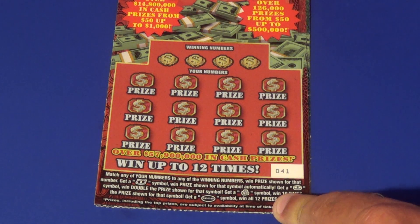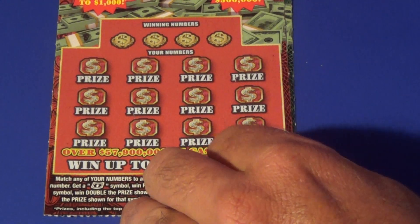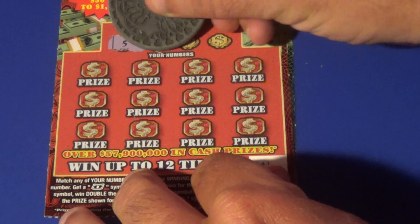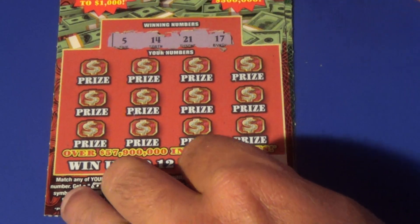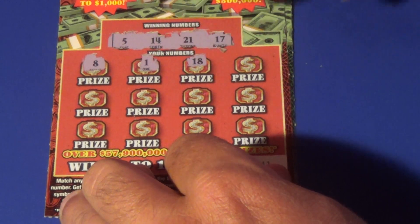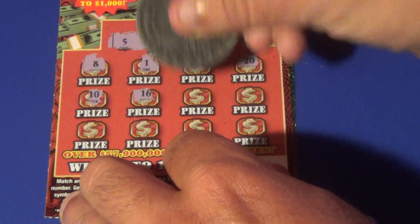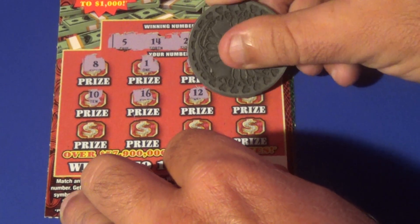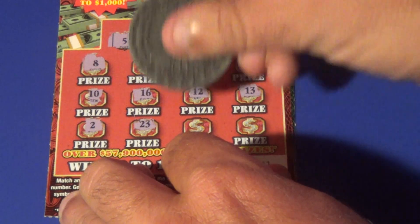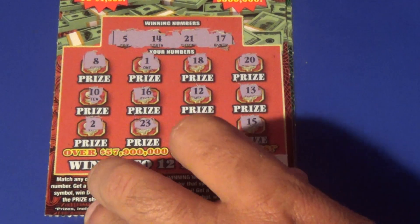Payday is the win-all symbol. Starting on ticket one, we are looking for 5, 14, 21, or 17. We have an 8, a 1, an 18, 20, 10, 16, 12, 13, deuce, 23, 3, and a 15. First ticket is a dud.